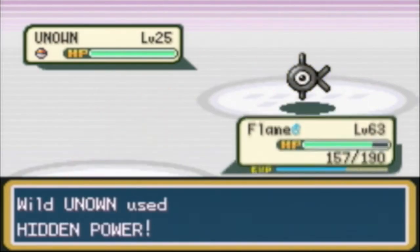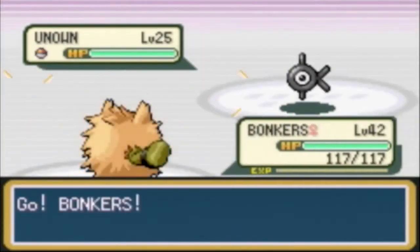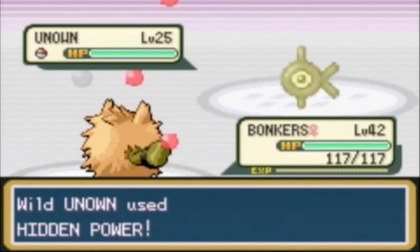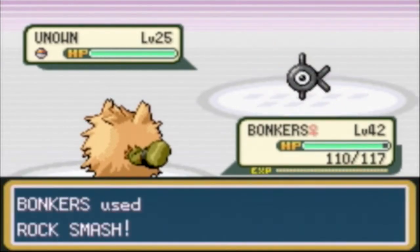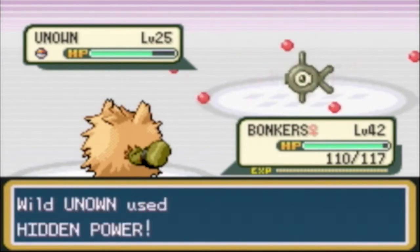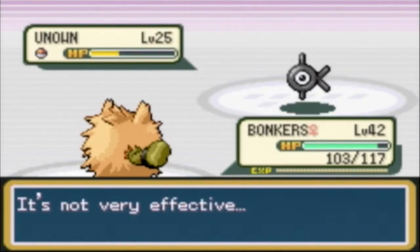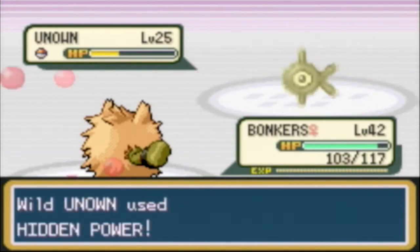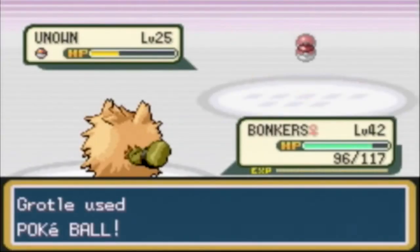I'm gonna switch out to my shiny Primeape here - Bonkers. Let's go, because it's your time to shine. Maybe I can help weaken this down. It's gonna use Hidden Power since it's the only move it can learn. I'm gonna use Rock Smash because it might weaken it without fainting it. Rock Smash should do a little bit more next time around. Okay, I think it's weakened down just enough, so I'm gonna use a Pokeball. I have six. Hopefully this will catch it. One, two, three - boom!